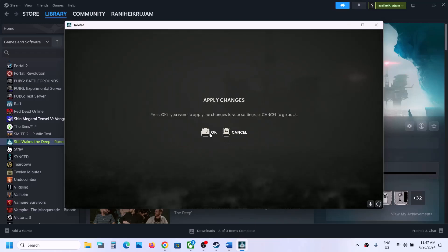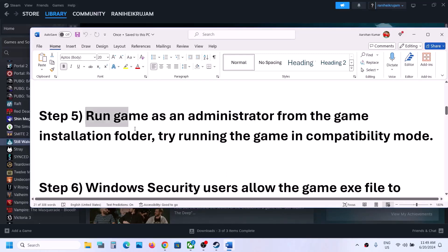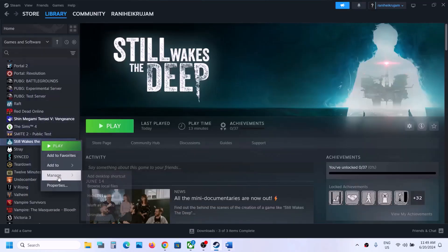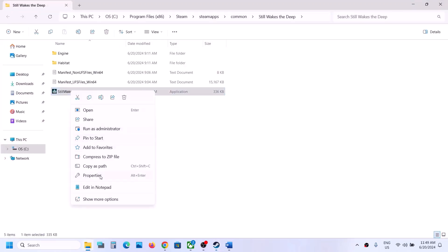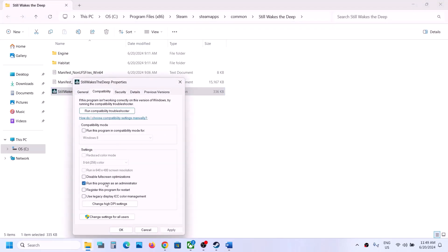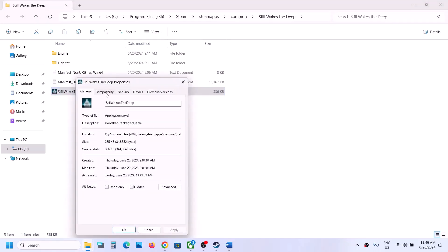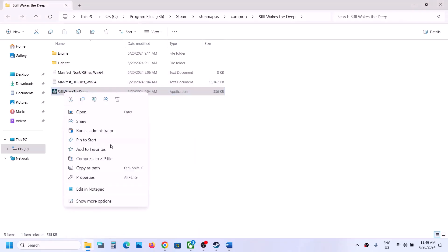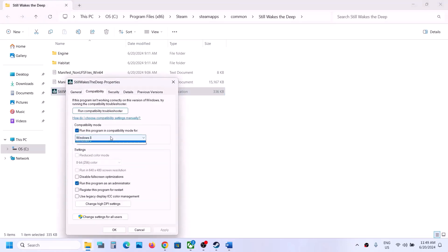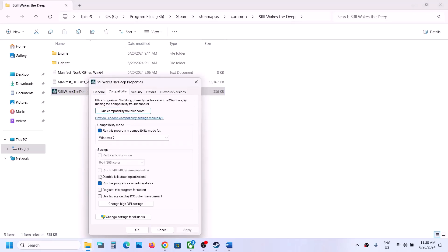The next step is to run the game as an administrator from the game installation folder. Right click on the game in Steam, select Manage, then click on Browse Local Files. It will take you to the game installation folder. Right click the game exe file, select Properties, go to the Compatibility tab, and put a check on 'Run this program as an administrator'. Hit Apply, click OK, then double-click to launch the game. If that does not work, go to Properties again and select Windows 8 compatibility mode. If still not working, try Windows 7. Then try enabling 'Disable full screen optimization'.